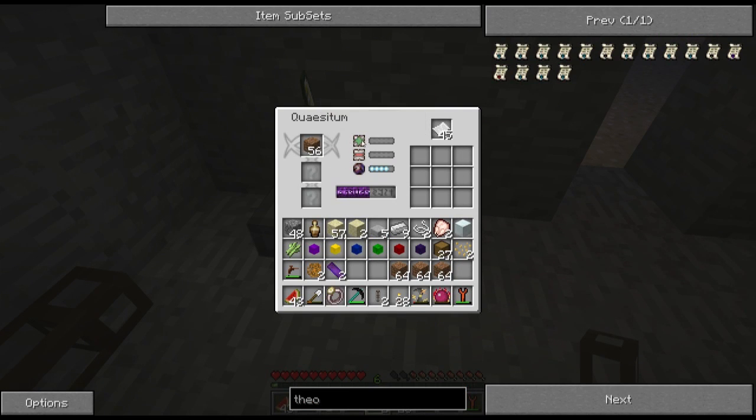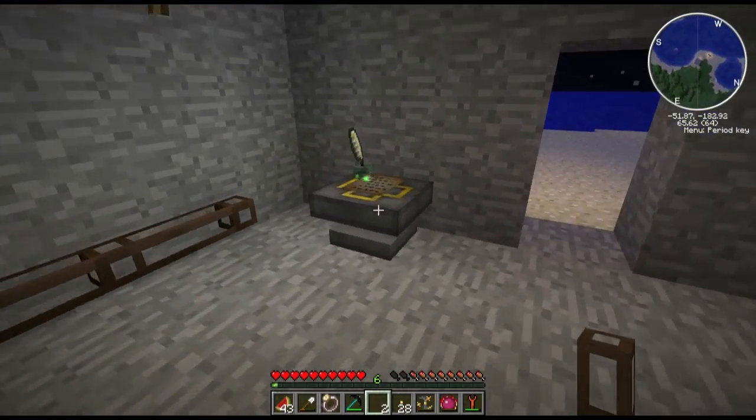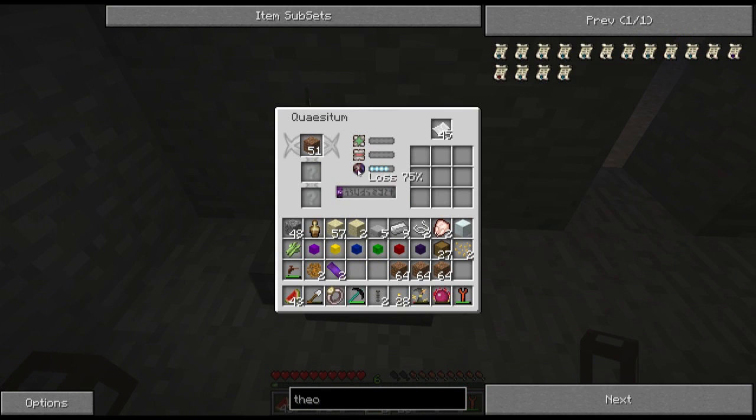The dirt was destroyed, and we have a 1% chance that it'll work, and a 75% chance that it'll lose it. So it'll continuously go and go and go, and you will use your paper up. I'm not really sure how much one paper can last, but I think it's like 5 or so. I'm hoping to get something, but you have a really, really low chance. What you're supposed to do normally is actually put a bunch of bookshelves, just like an enchanting table - that'll actually boost the chance for success.